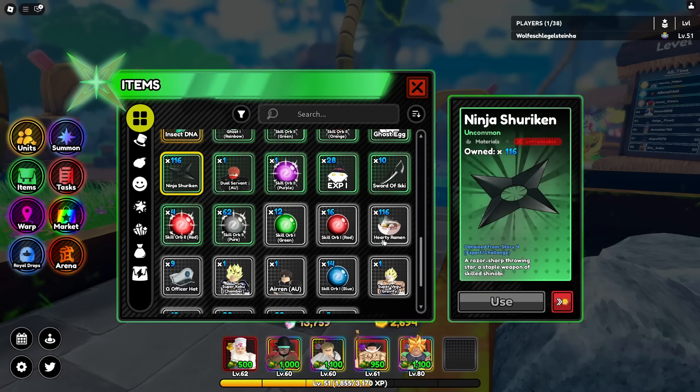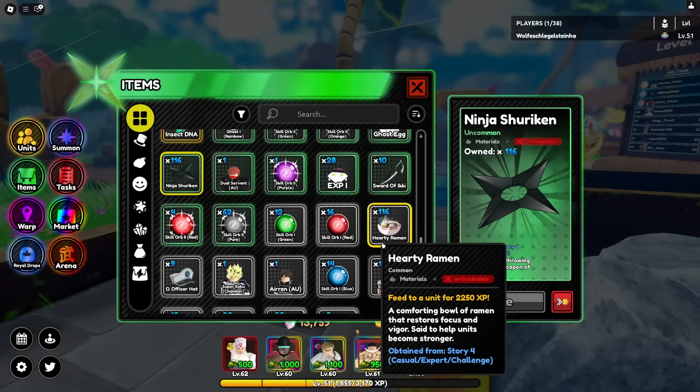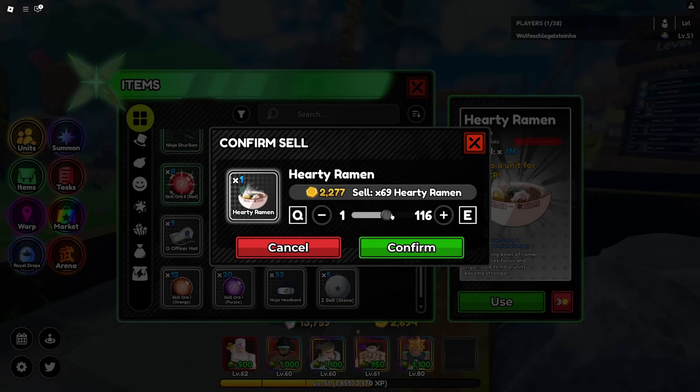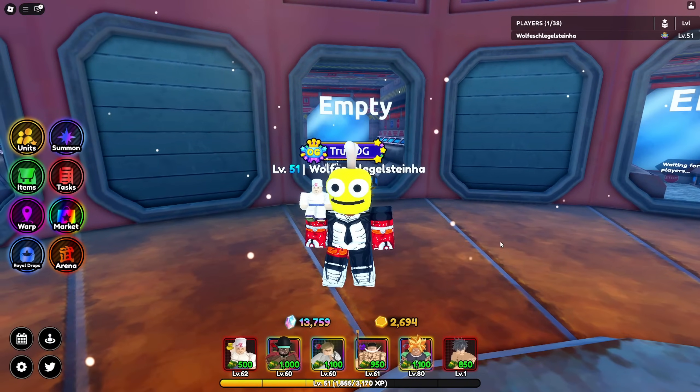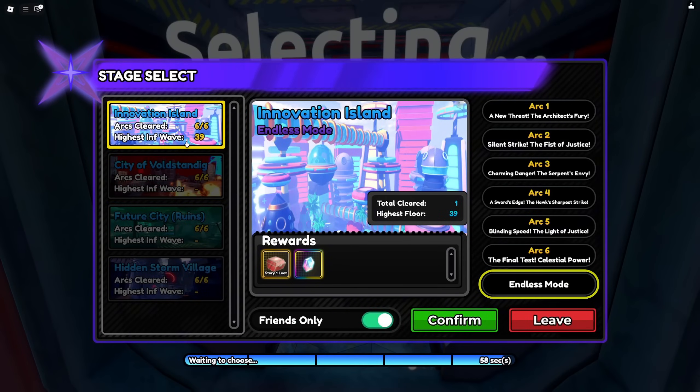I got 116 shurikens which I could sell for money if I'm low. And look at the ramen — I can also sell this for 3k. I can use that to level my units first of all.